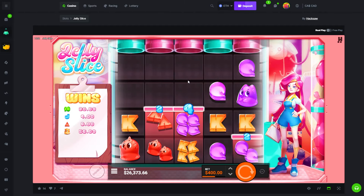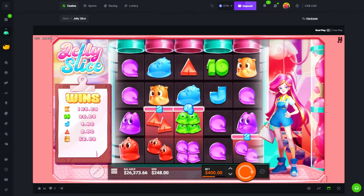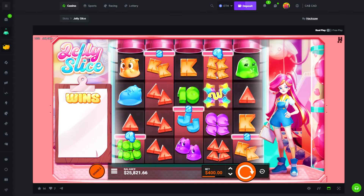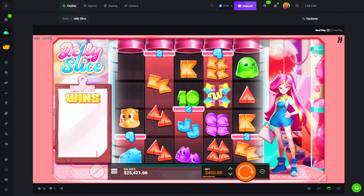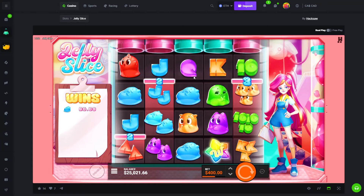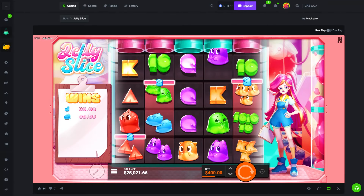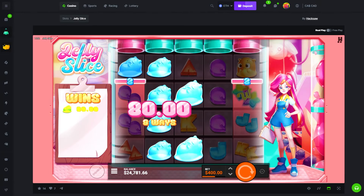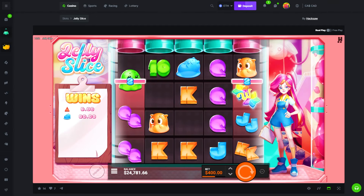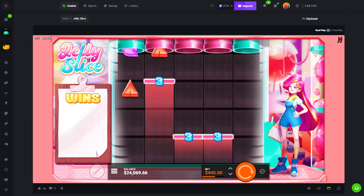Purples could be pretty good here — one off the second one, come on please. No, that could have been so good. Bottom line is 23k. Max win on this would be 200k — base game looks way better than the bonus buy. Wow, that didn't hit anything with a wild.